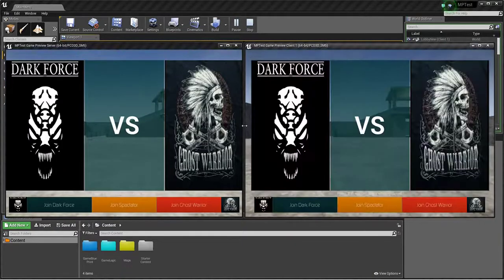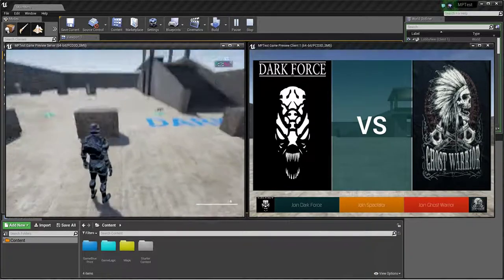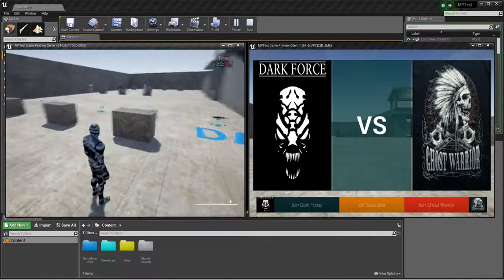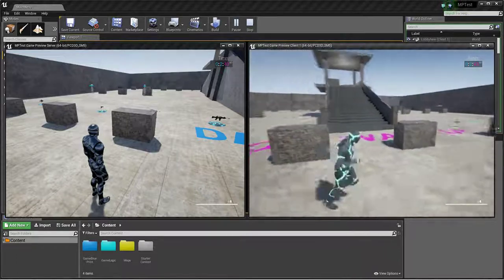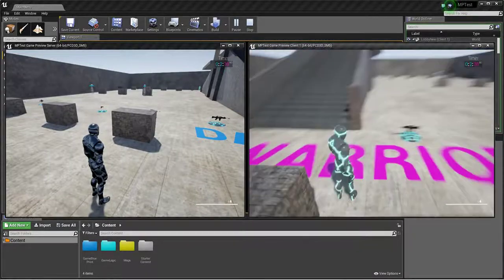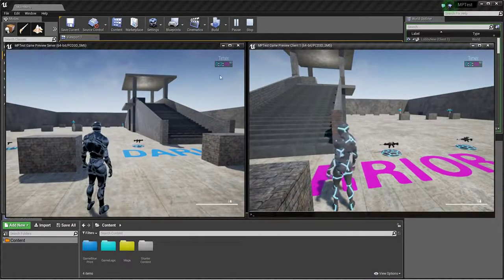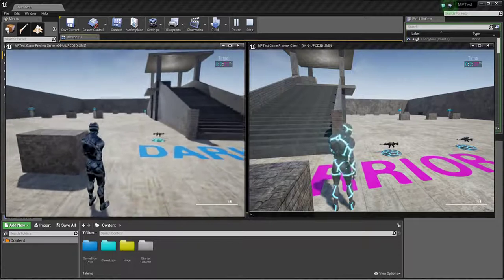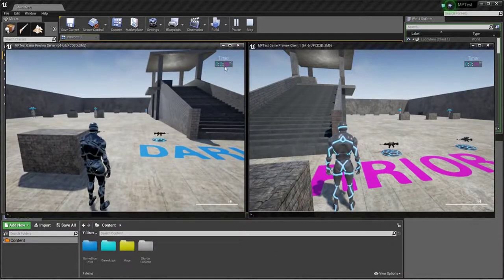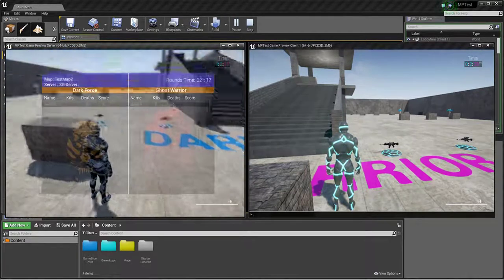You can see the map and join the Dark Force team. A guy spawns with the dark character. You can also join the Ghost team and spawn at a different location. Here's the Ghost team versus the Dark team. You can see the timer running — this is your game timer. I decreased the time so it goes faster.